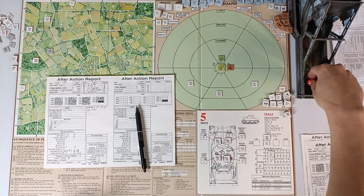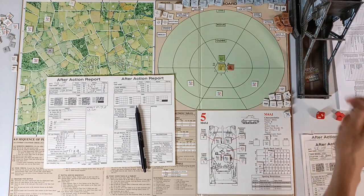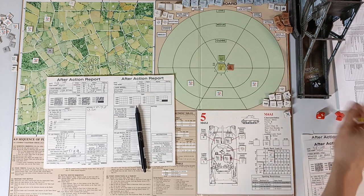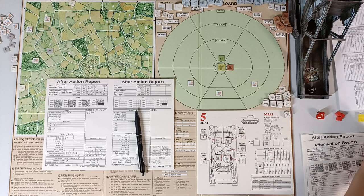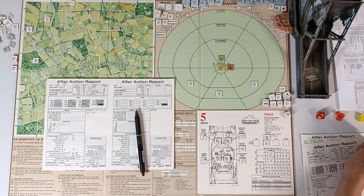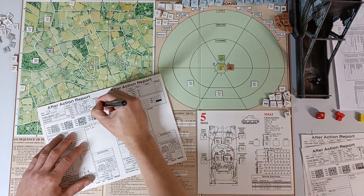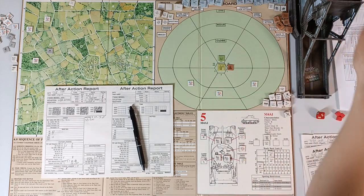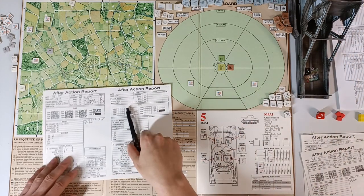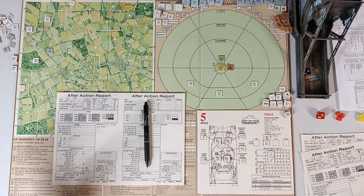Now we roll for crew advancement. Commander needs 8 or higher — rolls 5, no advancement. Gunner Vince C. needs 9 or higher. Loader W. Pearson needs 9 or higher. Driver J. Irish Harkin needs 7 or higher — rolls 10, very nice! Assistant driver William N. needs 8 or higher — rolls 7, unfortunately not. But we did get one crew advancement, so I'm very happy.